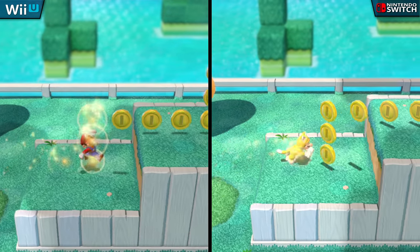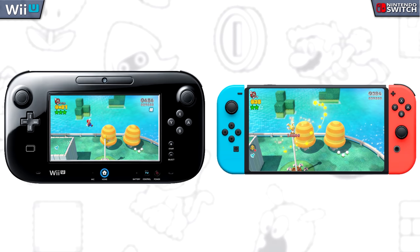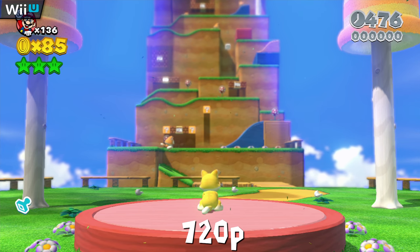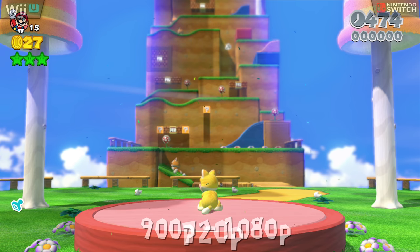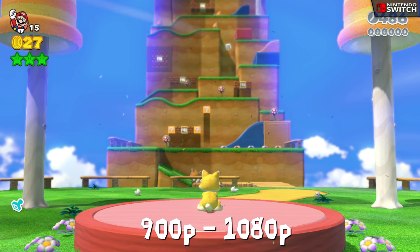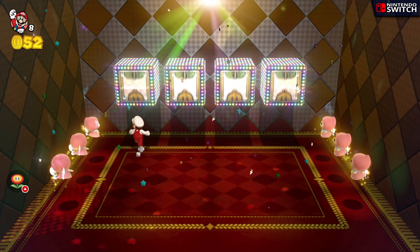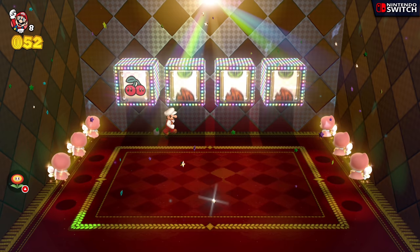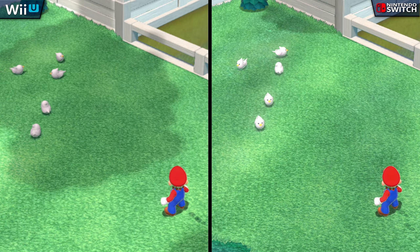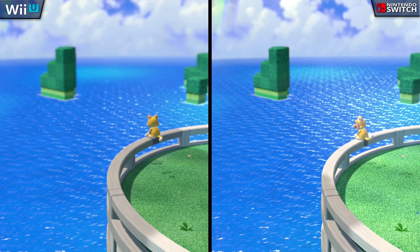First off, the game's resolution, both in docked mode and in its portable handheld mode, has been increased. When docked, Super Mario 3D World outputs at only 720p on the Wii U, whereas the Switch version is now targeting 1080p, with a few instances where it may drop a bit to maintain its performance. It may not seem like a lot considering the resolutions we're used to seeing on this channel, but it does help to clean up the image significantly in a game that already looked close to perfect.